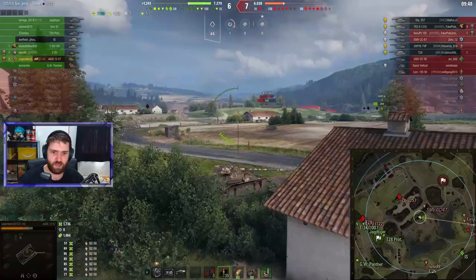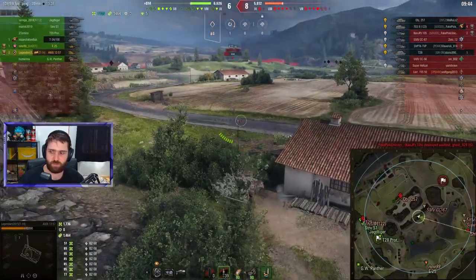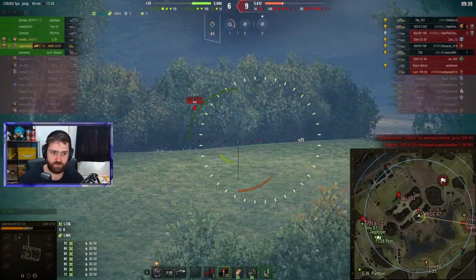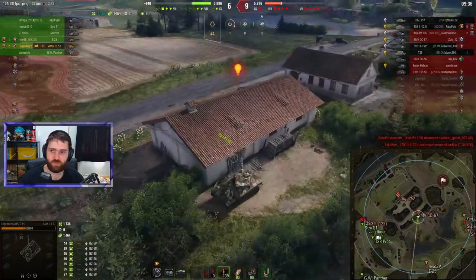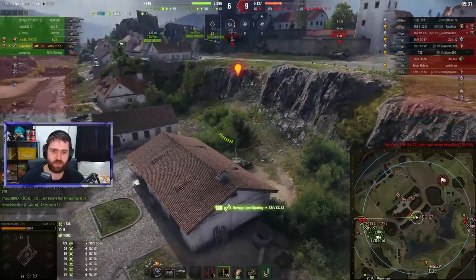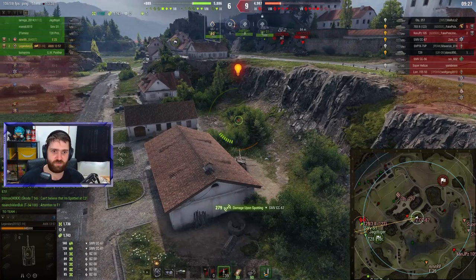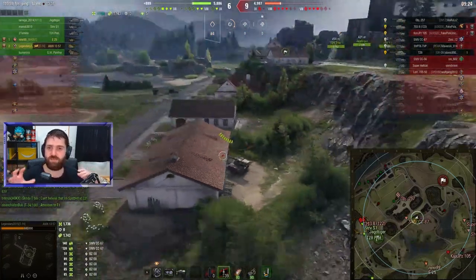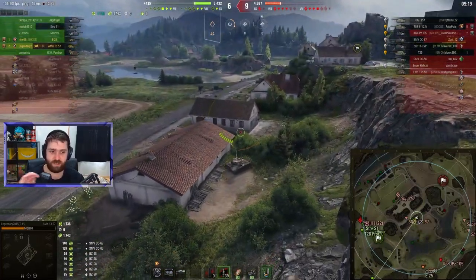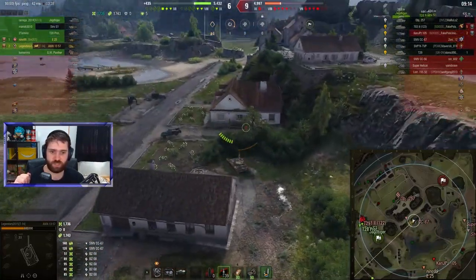Actually leaving the bush? That might be risky — maybe trying to bait a spot over here. It does not seem to be working. We did hear something break above us. The SMV CC 67 — it's actually a 50-meter ring. Legendary, you need to watch out: if someone enters this small ring on your minimap, you will be automatically spotted, even if there's hard cover between you. If someone is 50 meters away from you, you will be automatically spotted regardless of what's in the way.